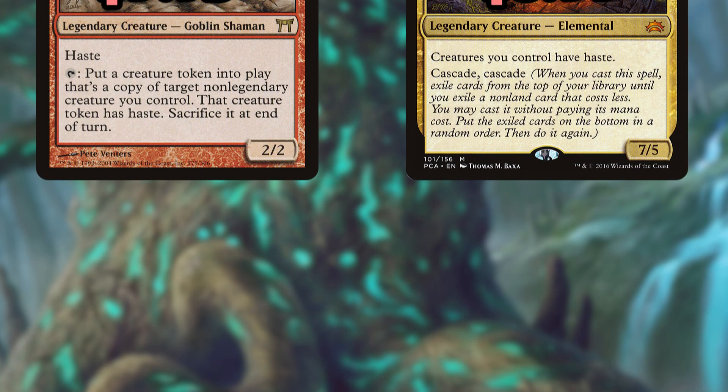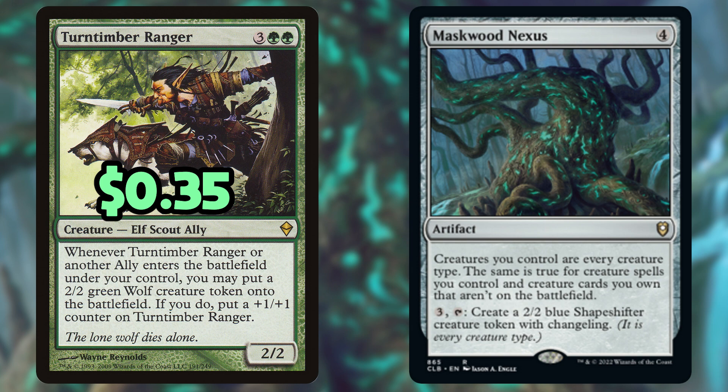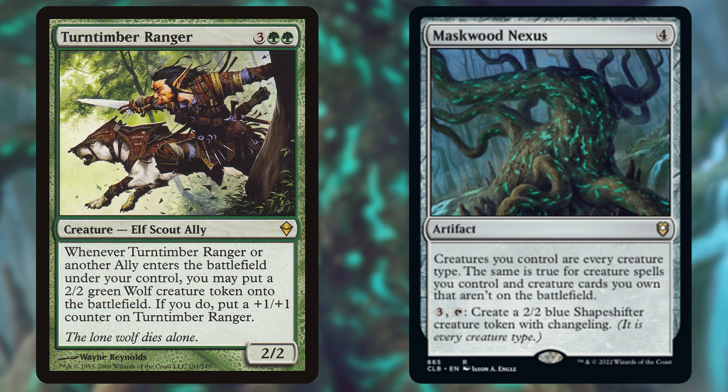That's why my combo pieces of choice are Turntimber Ranger and Maskwood Nexus. With the Ranger coming in at less than $0.50 and the Nexus floating around $1.50, we still have the potential to win with the same efficiency as the Kiki-Jiki combo.